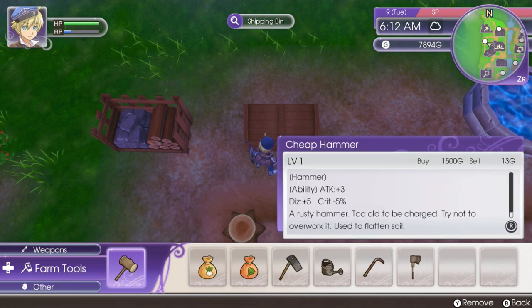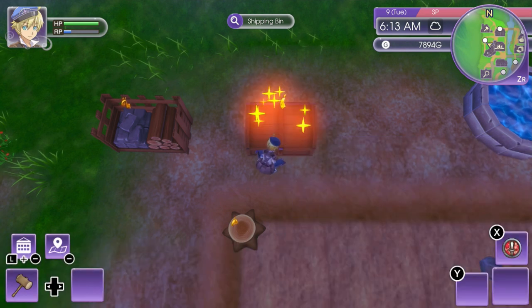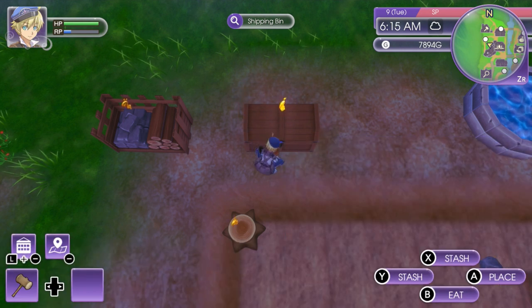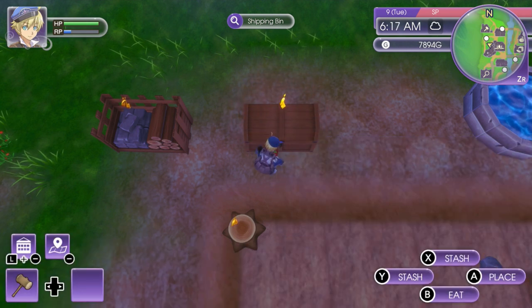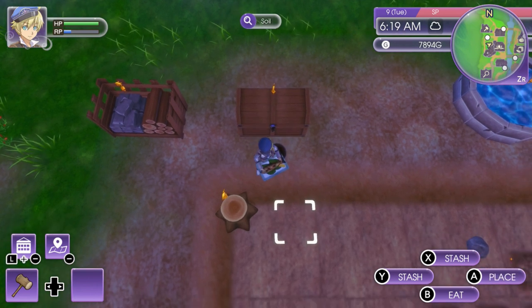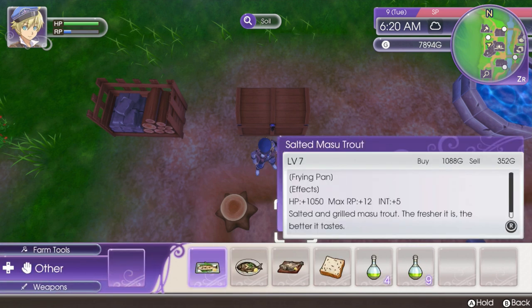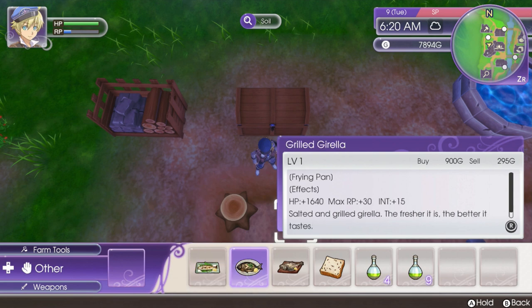I pressed the wrong button there. We're going to take these turnips and put that in there. Get rid of these branches. I'm going to put the mushrooms in there too. They're definitely not a lot of money, but I think it's fine. Here's an apple — we'll get rid of that too. And then here are these recipe things. These actually heal you a lot. All these effects, by the way, they're all temporary — in case you were wondering.